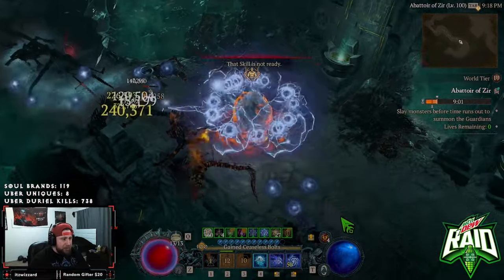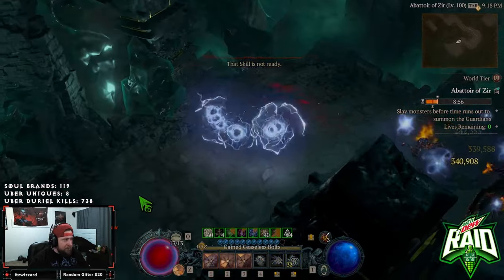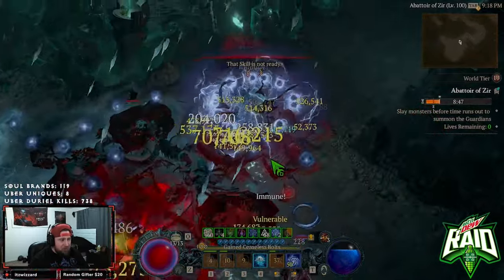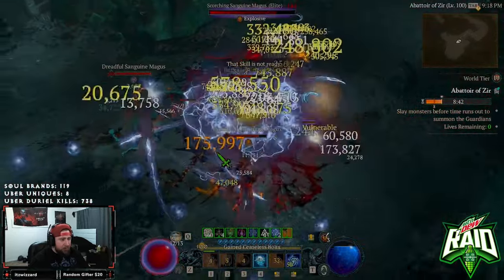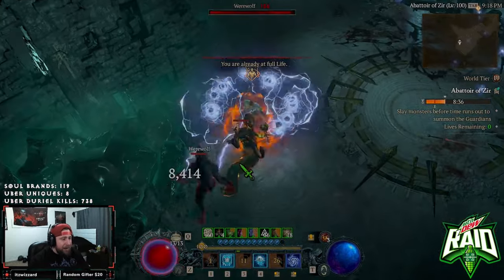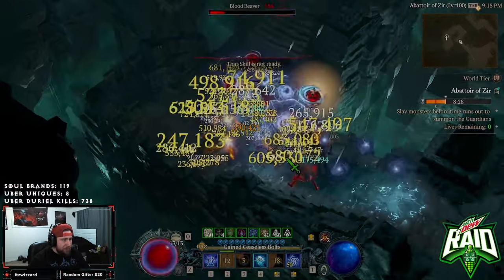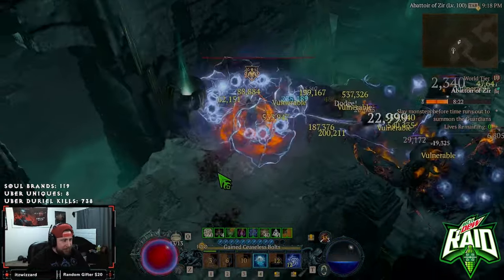Now it seems pretty easy. You guys can see the timer — I'm way ahead on this timer right now and I am just slaughtering this with my ball sorc. We now have the changes with even more damage reduction across the board on every single glyph, not just to level 10.